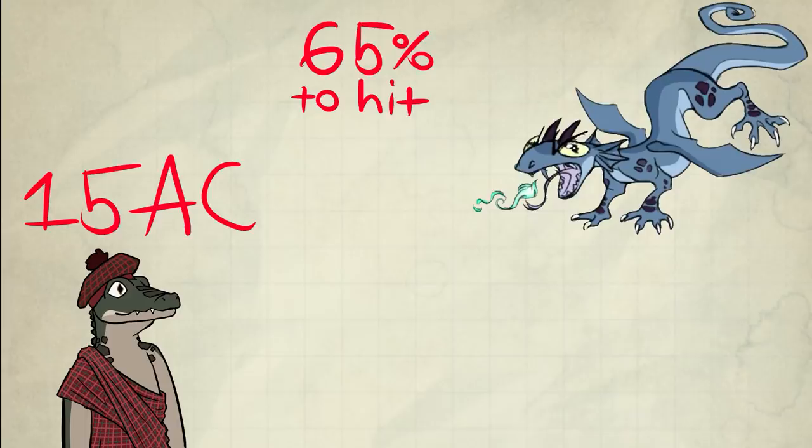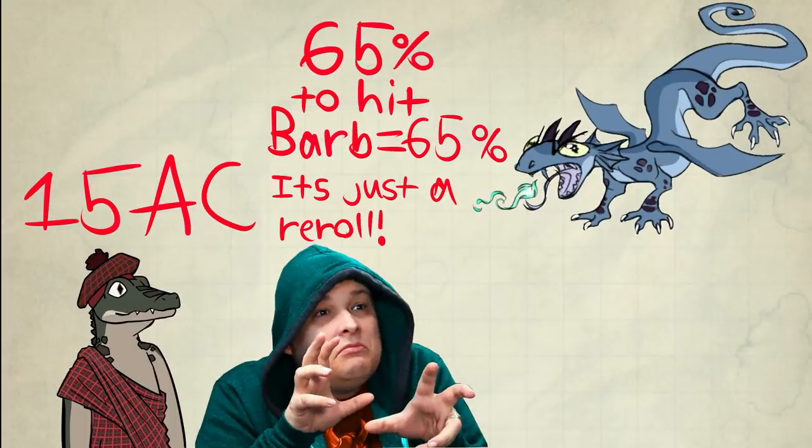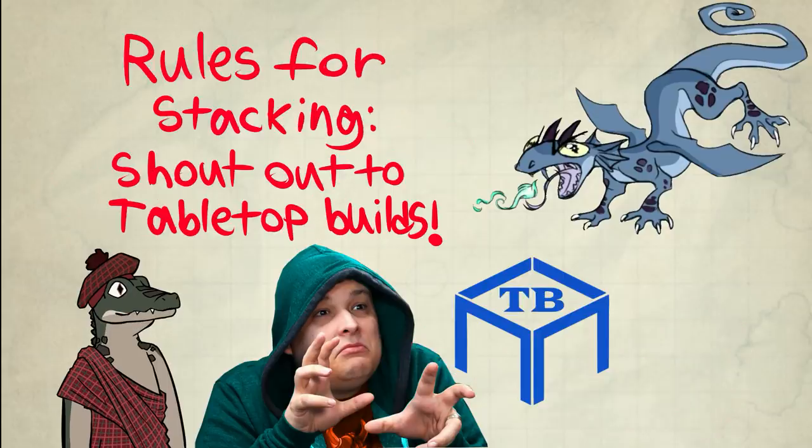New scenario: I attack normally at 65% to hit, I succeed, you use Barbs, I roll again and hit anyway. Here's a cutout of Eric from Fry Minis — he also casts Silvery Barbs after your cast. What happens then? You roll again and take the lowest.